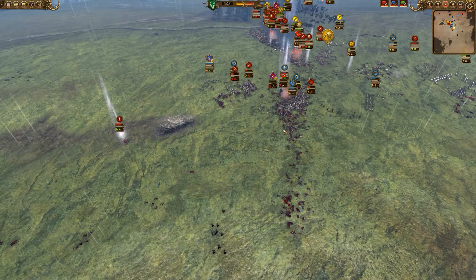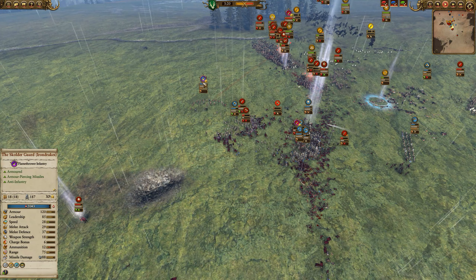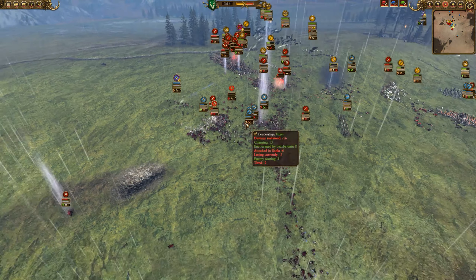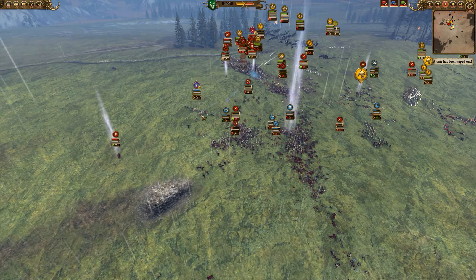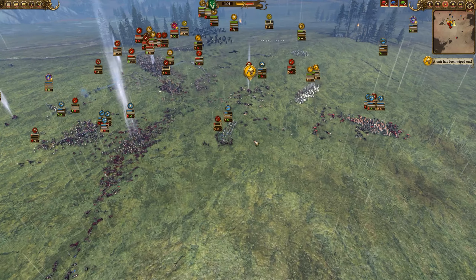Meanwhile, the Skolder Guard is still just wrecking face — 187 kills against not only Zombies but Chaos Warriors. I haven't really shown it too much but they have just been excellent, and my allies have been able to protect them, which is usually a hard thing to do. 187 kills, now up to 213. Beautiful. Just simply beautiful.